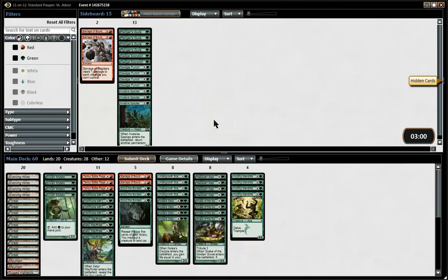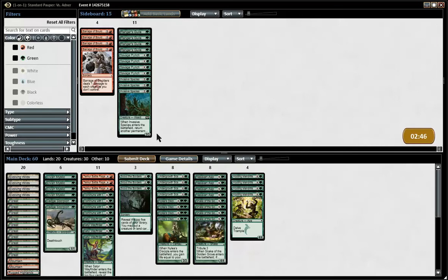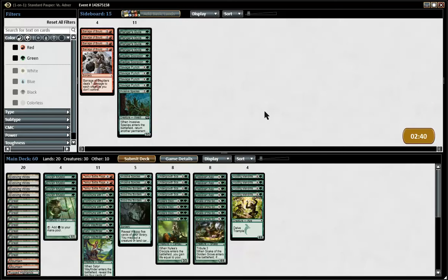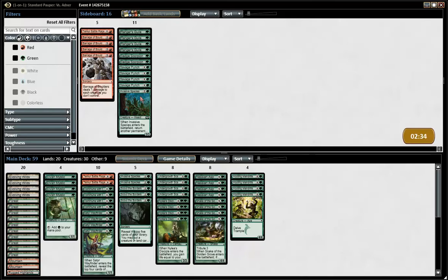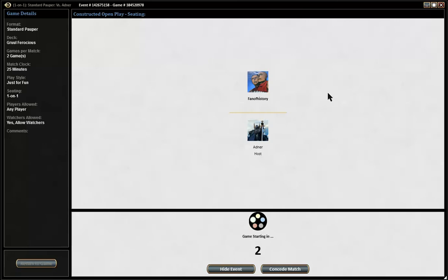I'm taking out the Barrage. I really need something quick when I am stuck on land. Maybe my sedge scorpions are somewhat useful. No — it's got to be invasive species. And I think I'm taking out the Battle Rage too — it feels too risky often. Grow ferocious. Started out so nicely, then it all went south.